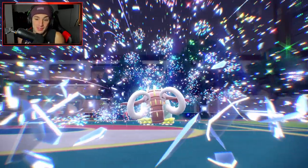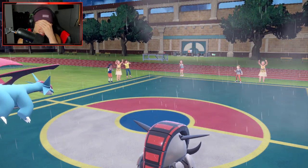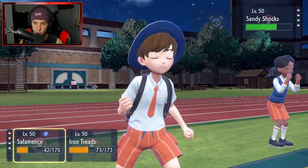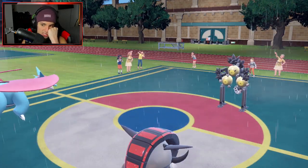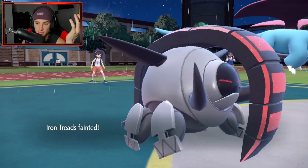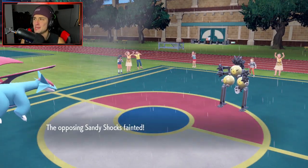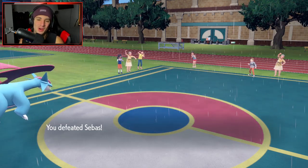Now it's a 2v1! Tailwind cancels out, but I don't think Sandy Shocks has any spread moves. EQ can finish it and Draco Meteor can finish it too. Draco Meteor comes out — EQ is a must play. Sandy Shocks probably outspeeds but it uses Earth Power so Earth Power might KO us. I land a Draco Meteor — come on Salamence, throw those meteors around! Let's go, Salamence — that's game! What a clutch from Iron Treads and Salamence. We end up taking match number two!